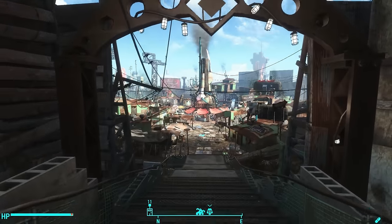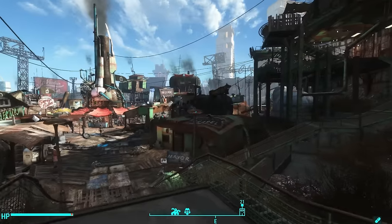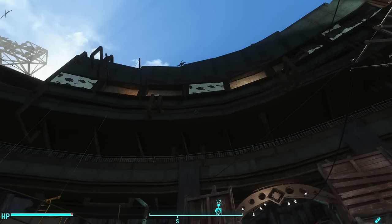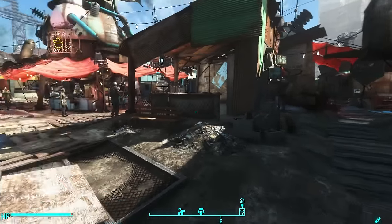Welcome one and all to Diamond City. I am your neighborhood friendly Oxthorne, and here we are with a Home Plate settlement build. When you enter Diamond City, go to the elevator and up to Mayor McDonough's office, where you can talk with Geneva who will sell you the keys for Home Plate.